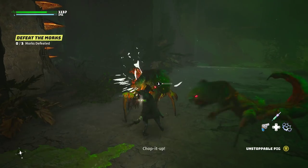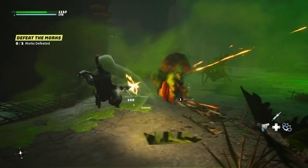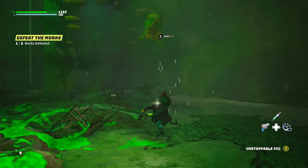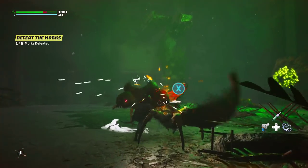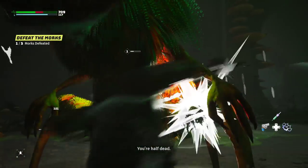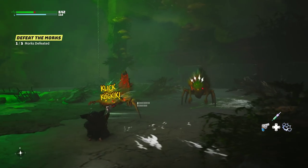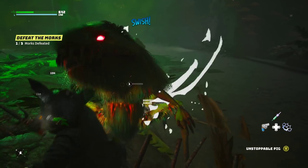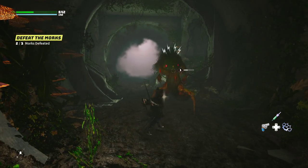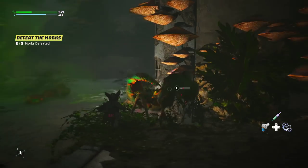There we go. It's telling me about that combo that I just unlocked. We're half dead. So maybe the Y button — the basic attacks — are only with the other weapon, not with Dual Wield.